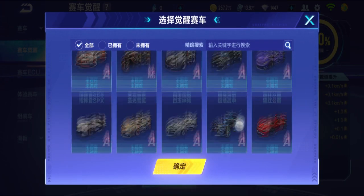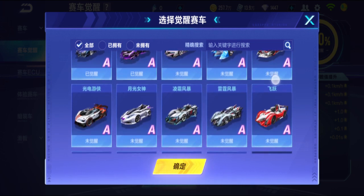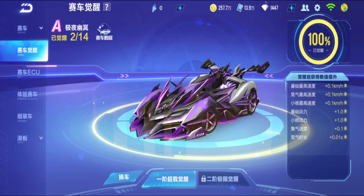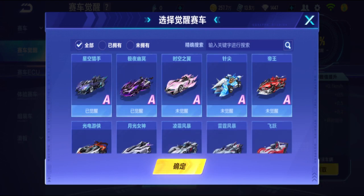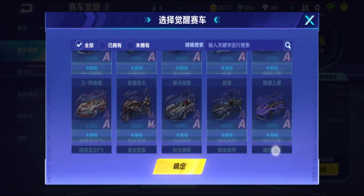It's only for some cars — not all cars are available. I have 14 A-class cars I can do. The buffs are just slight increases. It's not like the Infinity chip where the numbers are quite big, like +2 or +3. This is more like +0.1. Wings of Time maybe gets 0.5 or 0.3 — a bit bigger numbers. I think if you need more of this crystal to upgrade, maybe the buffs get better — that's my guess. I'd call this Infinity chip version 2, but only for limited cars.